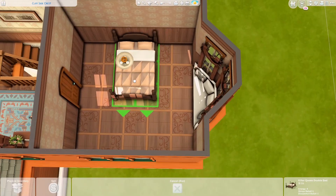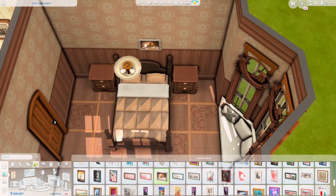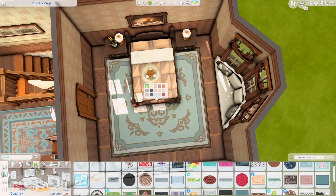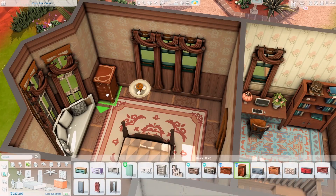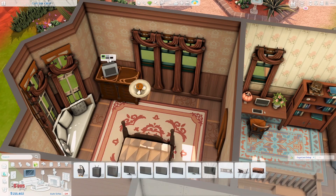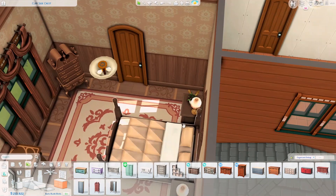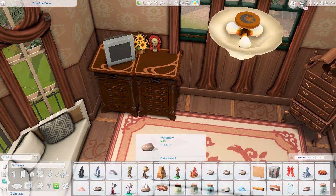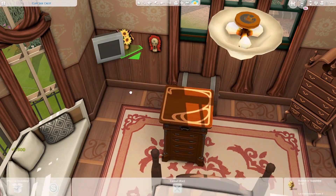This is the second bedroom and I decided to put a double bed here. The color palette is very muddy and brown — I don't really like how dark it is. Yes, it's supposed to be dark, but I wish I had chosen a different pack.